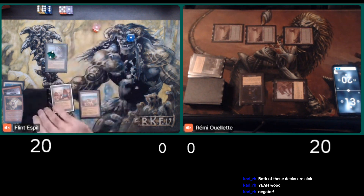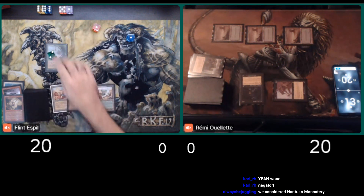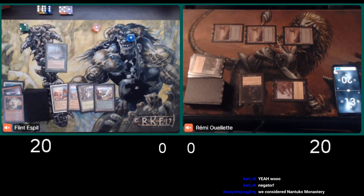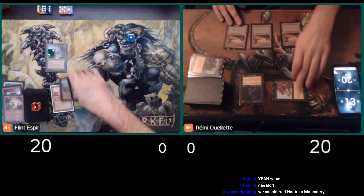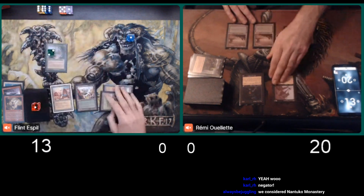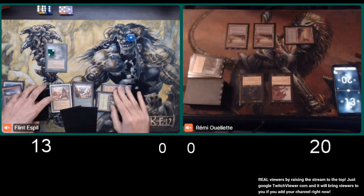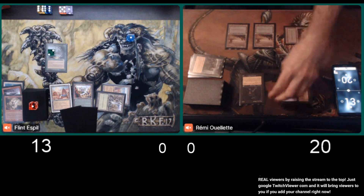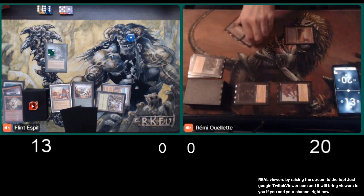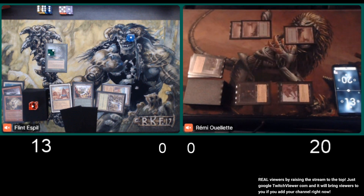The Nantuko Shade can be five power. And drawing that City of Brass is actually a hindrance to it. Well, I guess I'm way behind. Let me update the life totals. Good thing Remy has his phone. Now that Shade's going to be pretty nice too. It can come down quick, and then he can just make his mana — here he's attacking for ten.